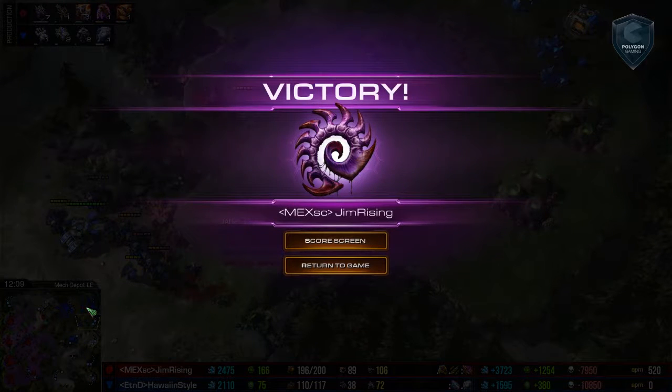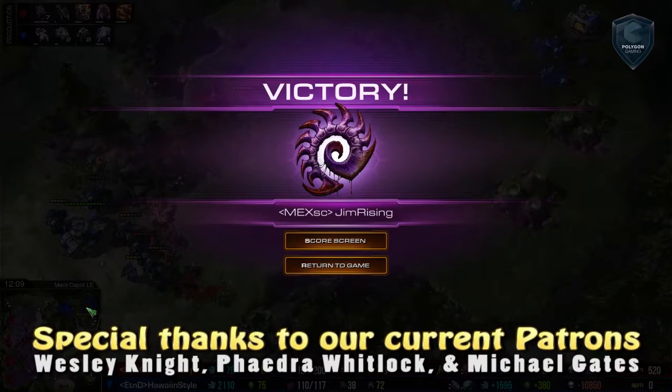Hawaiian Style definitely playing a solid game, but making a lot of key mistakes. He left that depot wall down — at least two occasions I can remember, lings initially got in there — just a little bit sloppy on the wall play. I liked his macro; I think his micro and his harassment could have done a little bit better. But Jim Rising totally playing this as textbook Zerg: don't force any engagements you don't have to, don't throw away any army you don't have to, and when in doubt, counter attack. This was textbook Zerg.